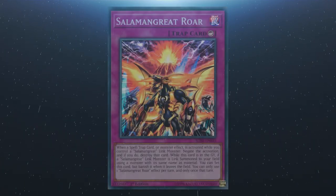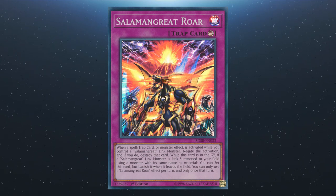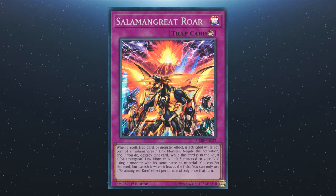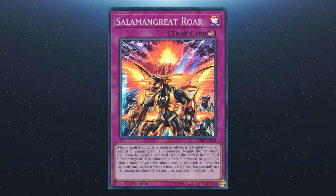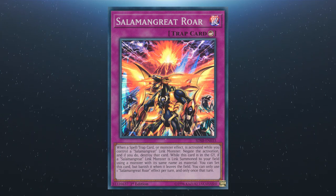We also have Salamangreat Roar. When a spell, trap, or monster effect is activated while you control a Salamangreat link monster, you can negate and destroy that card. While this card is in the graveyard, if you reincarnation link summon, you can set this card, but banish it when it leaves the field. You can only use one effect per turn, and only once that turn.